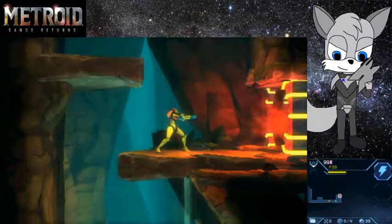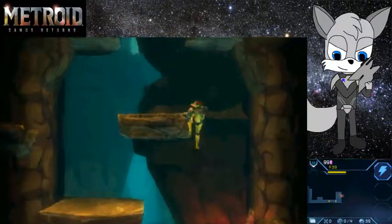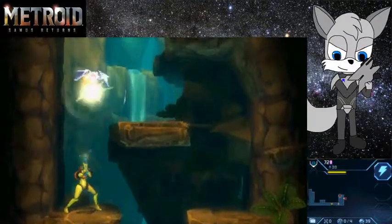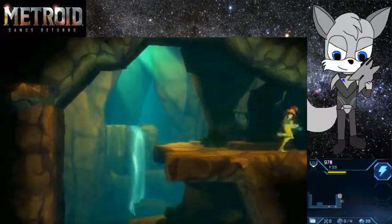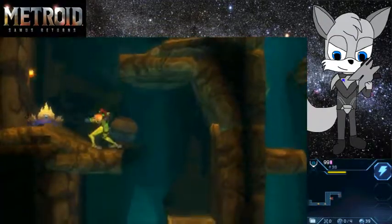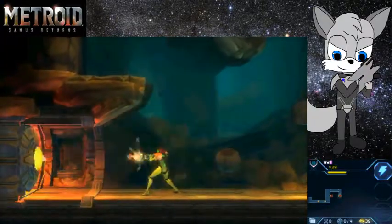Huh, that's not a missile door, that's a charge door — why is it glowing red though? Whoa — heat hazard! Good thing I stopped myself. Hey you, you have electricity. I'm seeing something crawling along the walls — what the heck are those? Okay, it looks like I bypassed the hazardous area. I can't shoot my way through that though.